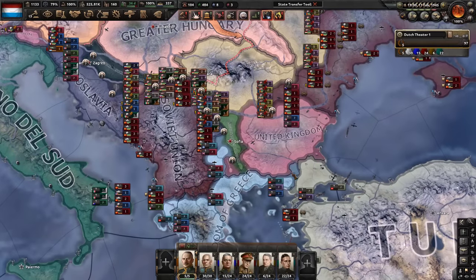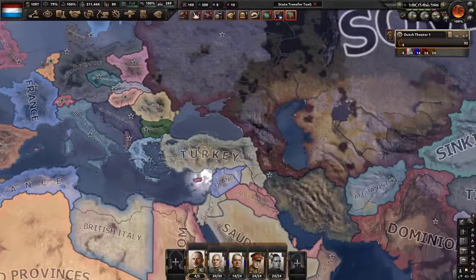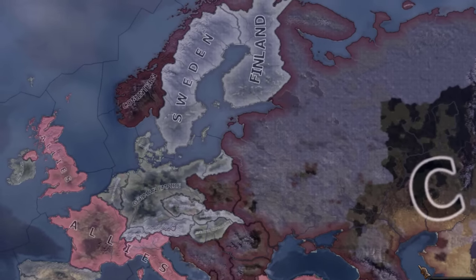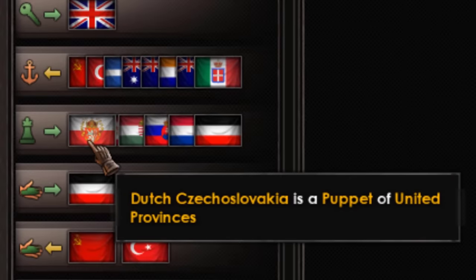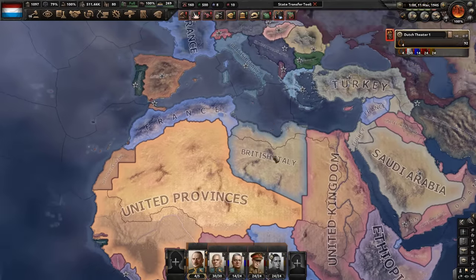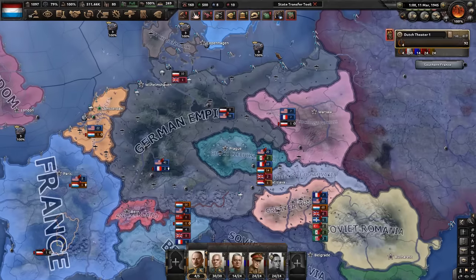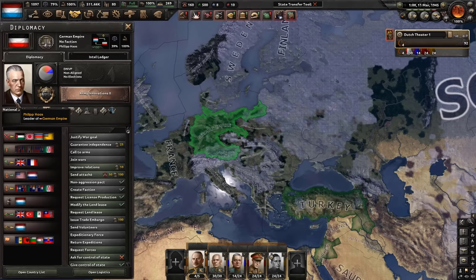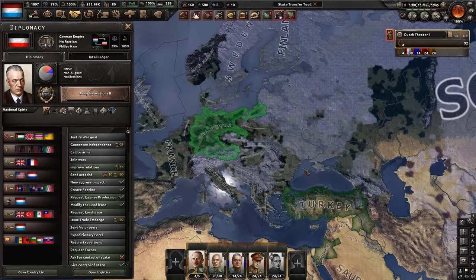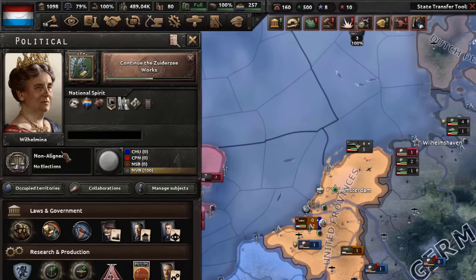Germany capitulates because of my handy collaboration governments. We lose all the German divisions but it's a worthy outcome. We just have to defeat Bulgaria to end this war, which shouldn't be very hard. The Soviets have gained their sphere of influence in Eastern Europe and so did I with new friends in my pocket. With the peace deal, you can get a very powerful German puppet with Kaiser — whoever Philipp Haas is. We and Willi were supposed to be best friends, but apparently not.